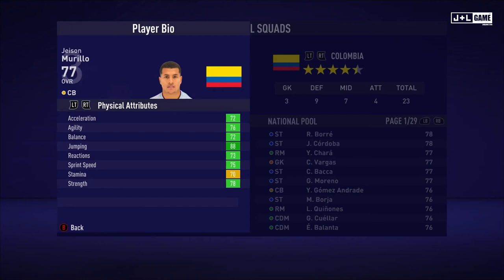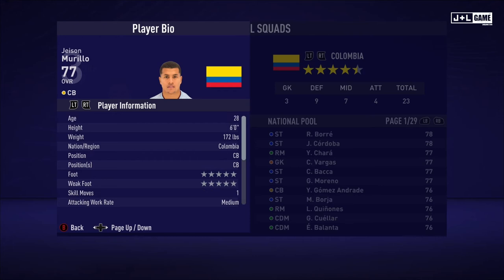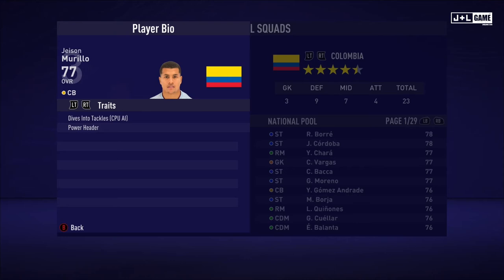Up next, we have Jason Murillo. Physical attributes are looking really good here, mostly in the green except for one. His mental attributes are also looking pretty good, most of them being green. His skill attributes, not so much — a bit of a mixed bag. Here is his player information and his traits, with two being available.